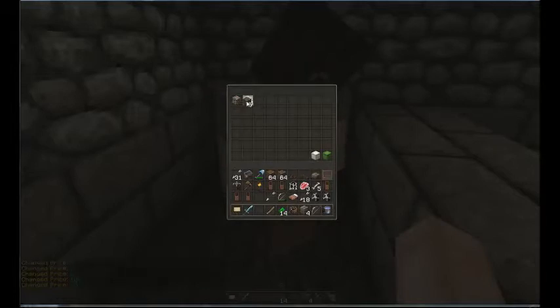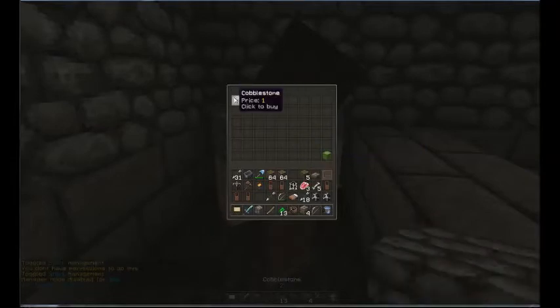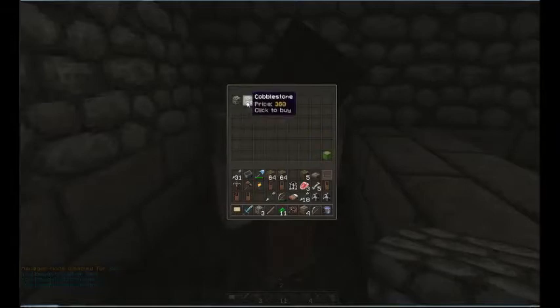We'll set the single cobblestone price to one. I think there's a way to use decimal points but I'm not sure which item does that. For the 20-stack, let's make it 18 — that'll incentivize people to buy in larger stacks. I'm not always sure which side is buying vs. selling, but let's test it. It says 'bought/sold an item' so the buying side is working.